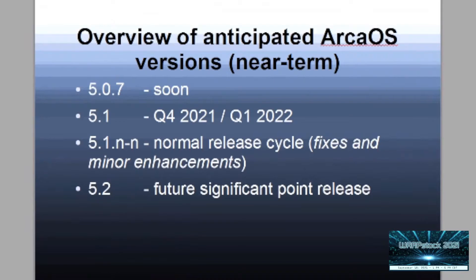5.1 will follow the same normal release cycle of fixes and minor enhancements. So 5.1.0 will be followed by 5.1.1, and however long we maintain that cycle. And 5.2 will be the next minor release, which we consider a significant point release.